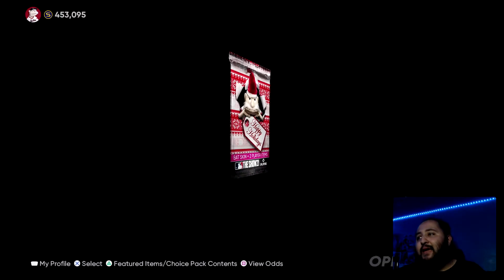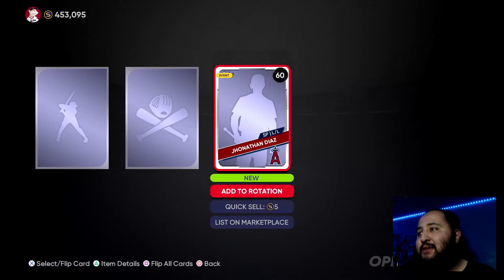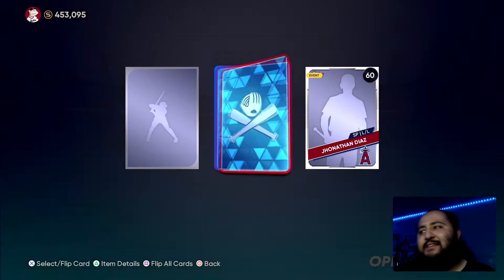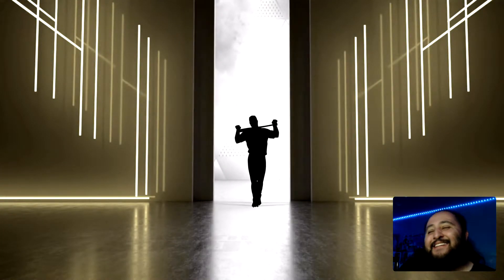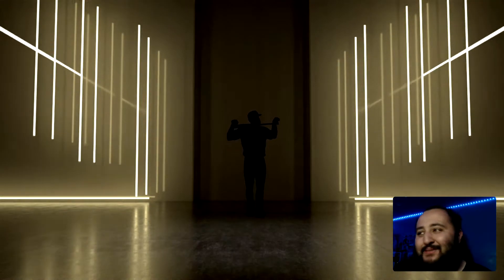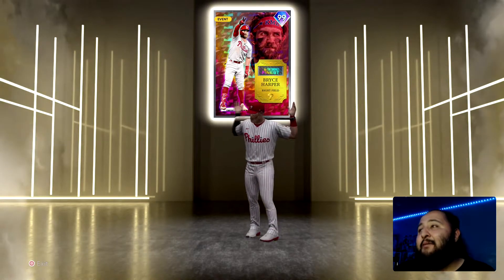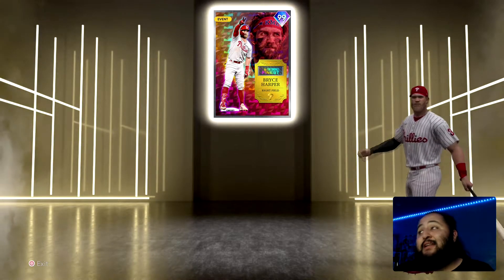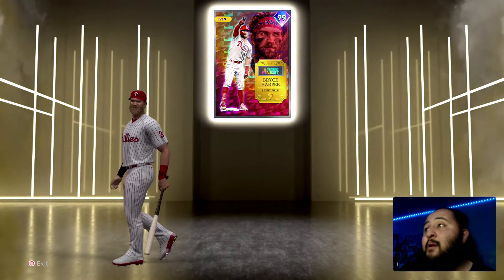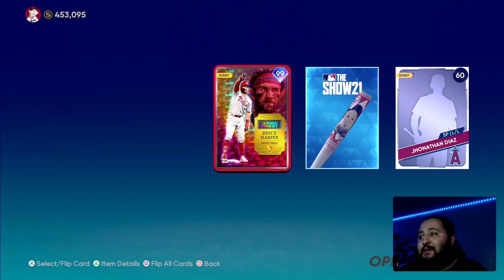It's time to open up this Happy Holiday two-player items pack. We get a diamond — what the heck, it's Jonathan Diaz. And then who's this diamond? Oh, it's Bryce Harper! Tell me why I was like, wait, who is this? But once I saw the bat on the shoulders I knew — Bryce Harper. Haven't used him yet. If you guys have used this card, how is he? He looks way better than the other 99 MVP he had in the game, and he obviously won MVP this year.